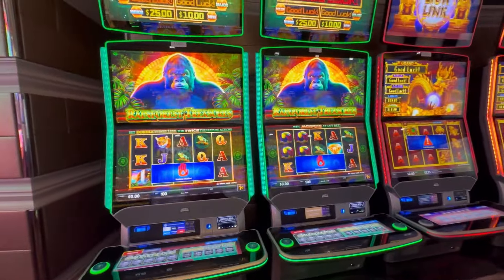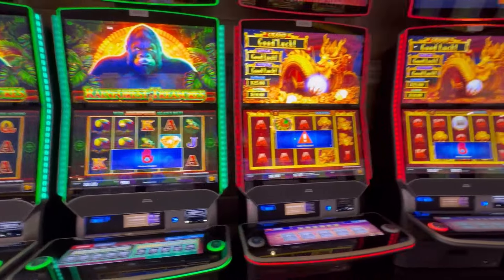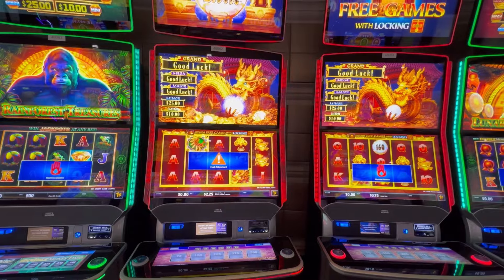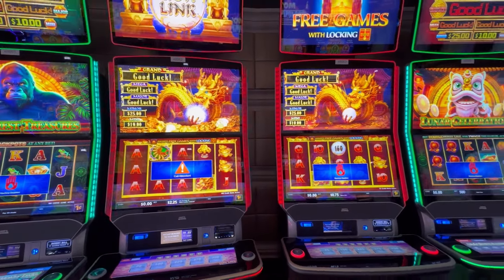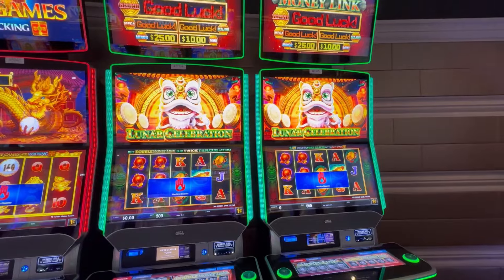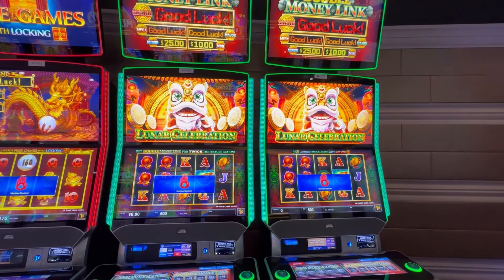Rainforest Treasures — two of those, and that has a multi-denomination option. We have two Lion Link, multi-denom. And two Double Money Link Lunar Celebration, also multi-denom.